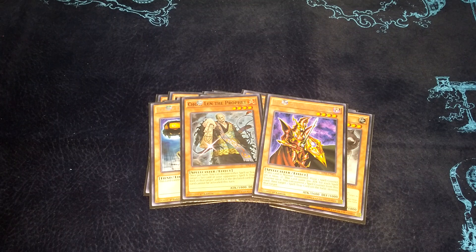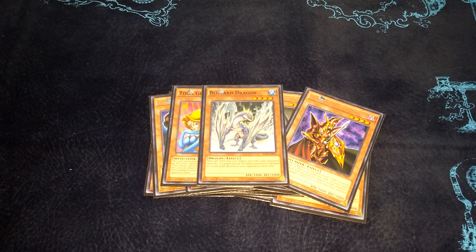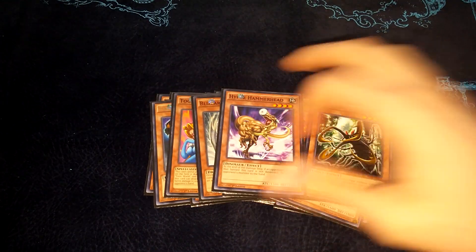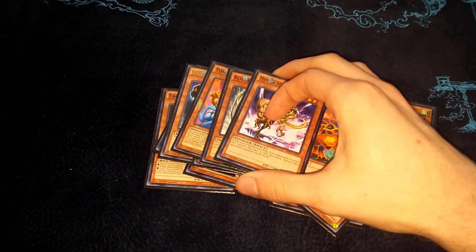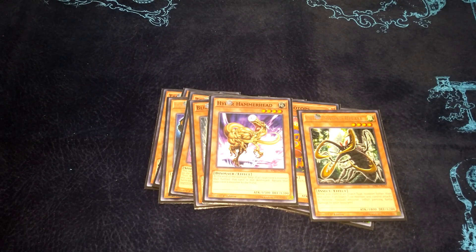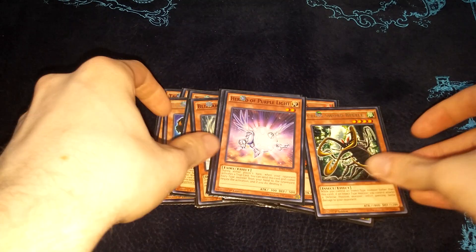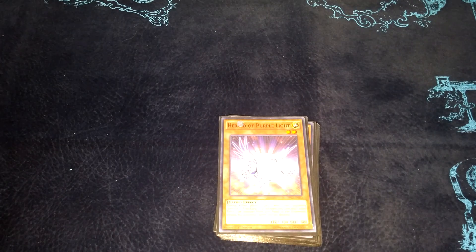I played a couple more beater cards. Gemini Elf is really cool - it's like Tardy Orc because it can't attack the turn it's summoned, but it makes your opponent discard a card, so if you can get this off, it's really good. Blizzard Dragon slows your opponent down tremendously. These last three cards are just beaters with no really relevant effects. Hyper Hammer Head is good for getting rid of problematic monsters and can get rid of equips. I managed to get one Herald of Purple Light - you can discard any monster to negate a trap card, which your opponent will literally never see coming.